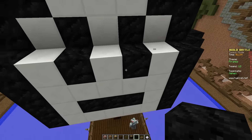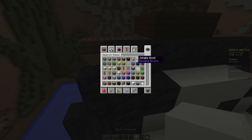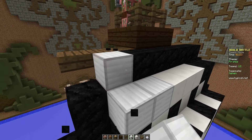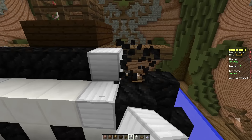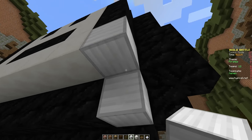Let's put zombie pigmen - they have swords. Yeah, let's do that. Alright, now let's get a different type of white block - iron blocks - for like the bones. Put one up here. Like this. I don't know how this is gonna look, but.